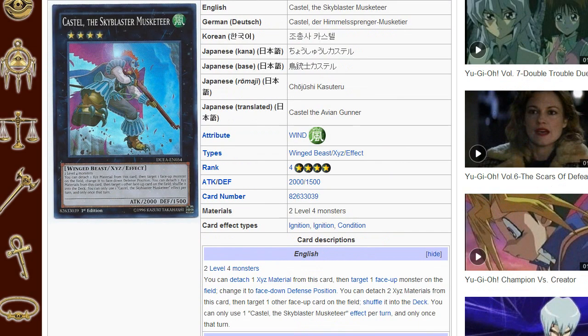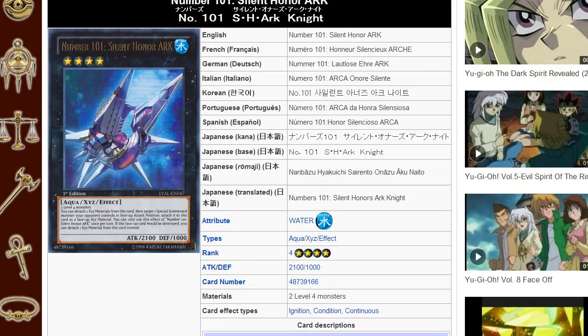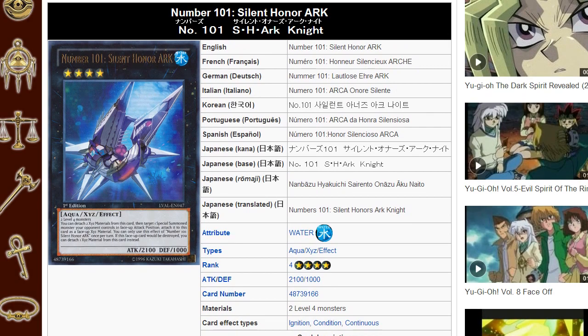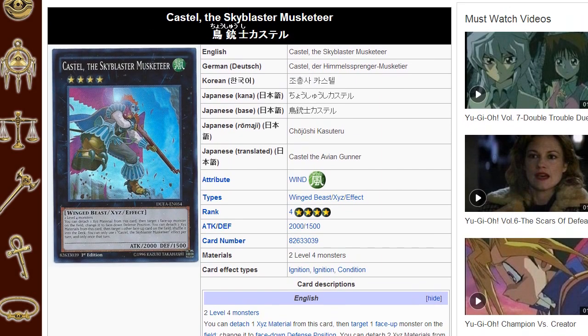Castel the Skyblaster Musketeer is much better. I made a video about this card a while ago and said he was kind of like a budget version of Number 101, but in some circumstances he's better than 101. With 101, a lot of times what happens is they will make 101, absorb your Shaddoll, and then once they detach, if you're able to get over the 101, they're just going to get that recycle ability. But Castel actually makes it go back into the deck, so that's pretty good for stopping them from adding Shaddoll Fusion.